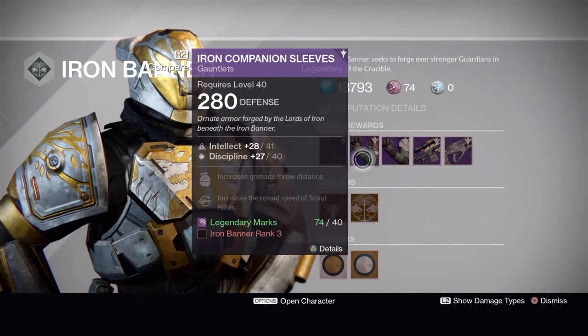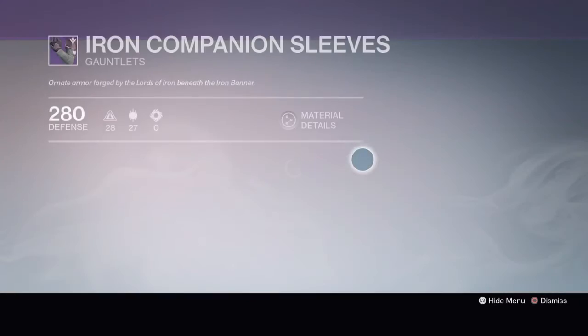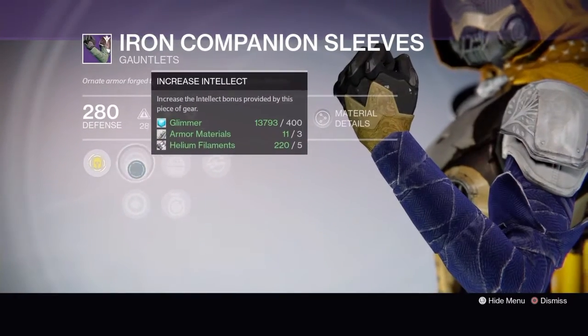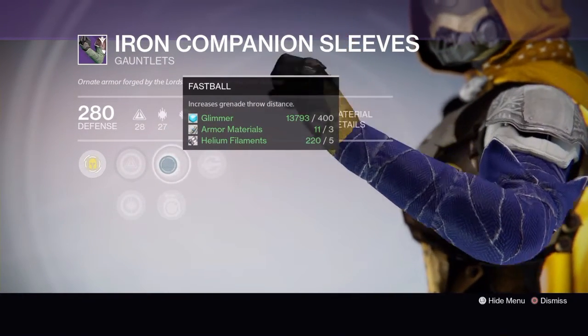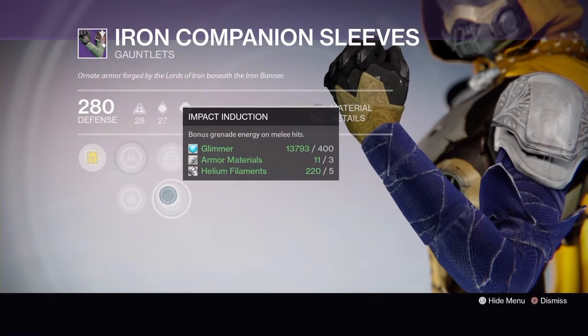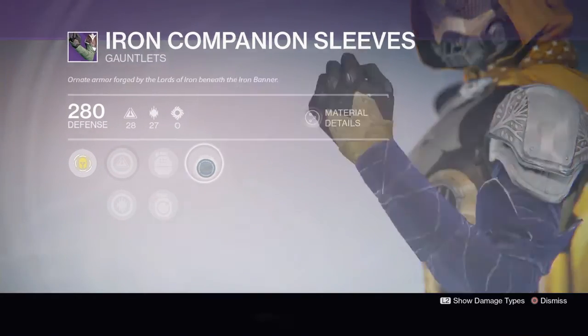Also at rank three you unlock the Iron Companion Sleeves. They come with increased intellect or increased discipline, fastball, impact induction, and scout rifle loader.